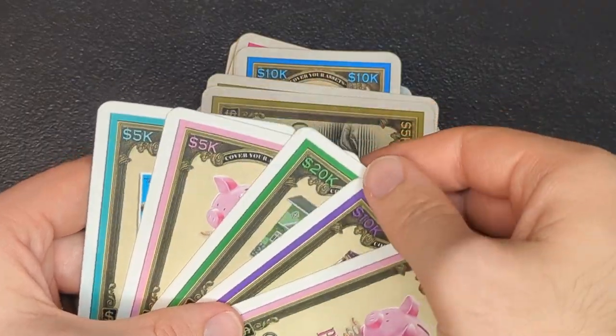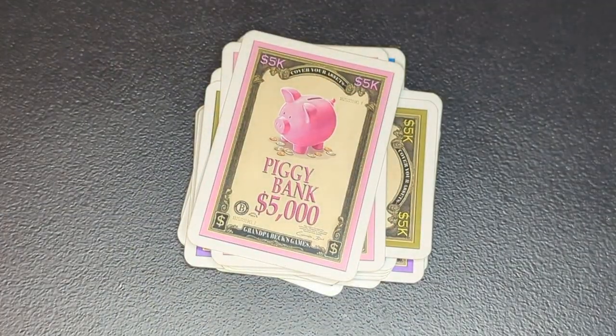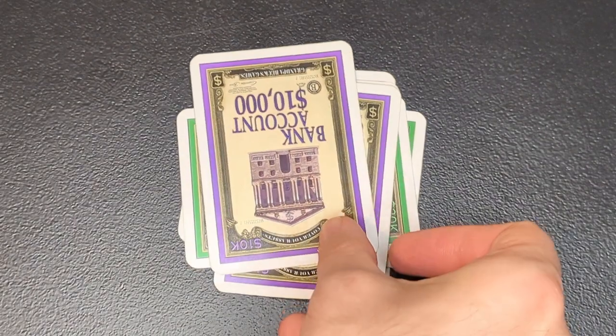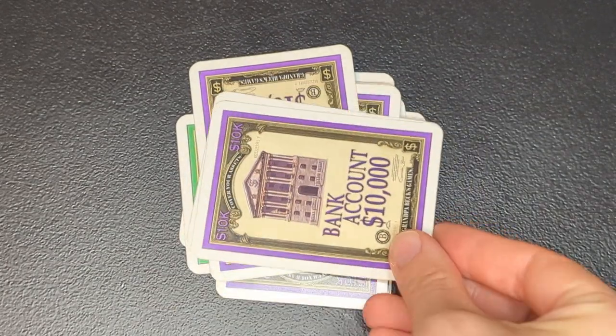The simplest option is if you have a pair of matching cards in your hand, you can play down that pair as a new asset on top of your stack. When you add a new asset, alternate between vertical and horizontal to keep the separate assets distinct — that especially matters when you have two assets next to each other that are the same type of card.